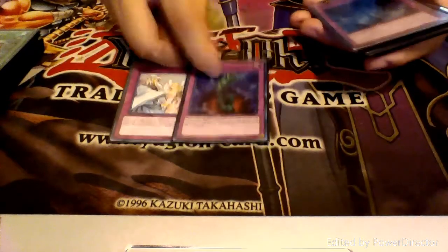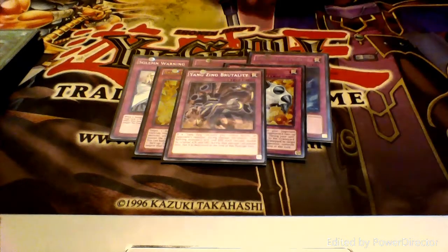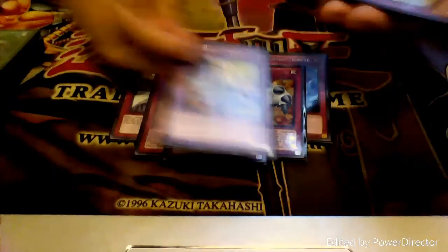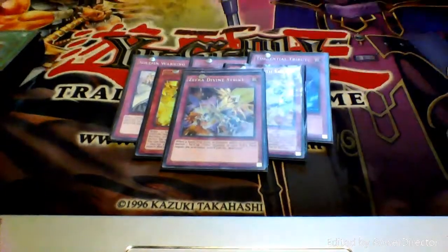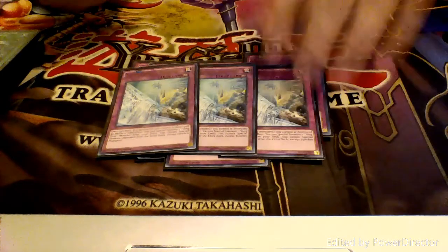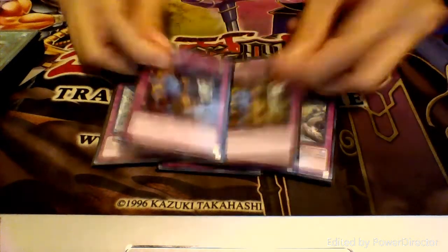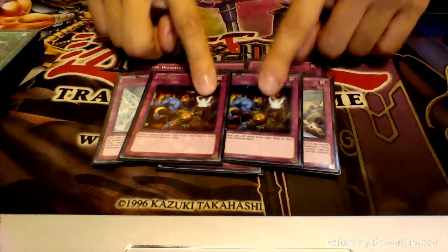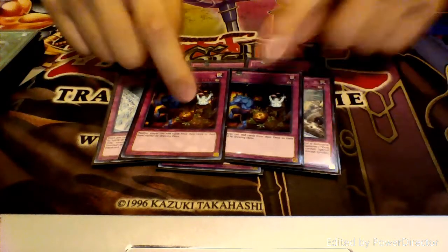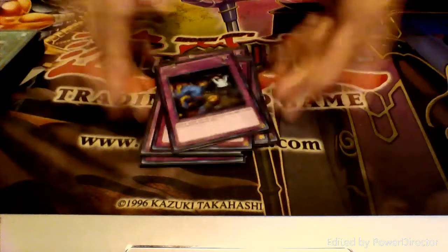Moving into our traps: we have Solemn, Bottomless, and Torrential Tribute. Torrential is very good in Yang Zing because they always want to die. We've got two copies of Breakthrough Skill. We also have one copy of Yang Zing Brutality, which gives me a little bit of damage control and some variety in my traps — and when a Yang Zing monster dies, I get more Yang Zings. We've got one copy of Zephyr's Defined Strike, with four targets we can get into from our extra deck. Next, three copies of Yang Zing Creation — a card you have to run three of, which enables silly plays and really gets your synchro going. We also run two copies of Mistake; this deck isn't hindered by Mistake in the slightest since most of the searching this deck does is when monsters get destroyed and special summon other monsters. So it gives the deck a little competitive edge.